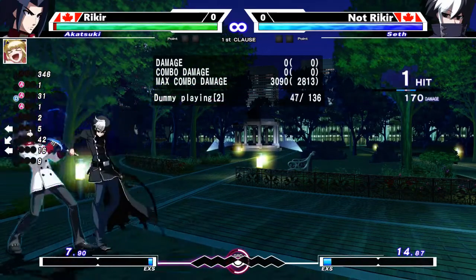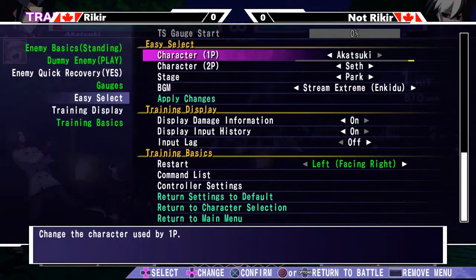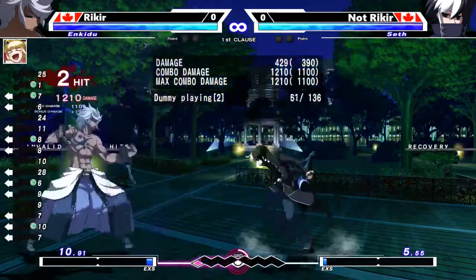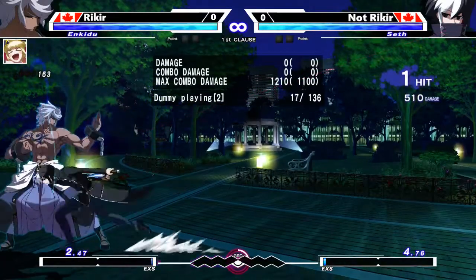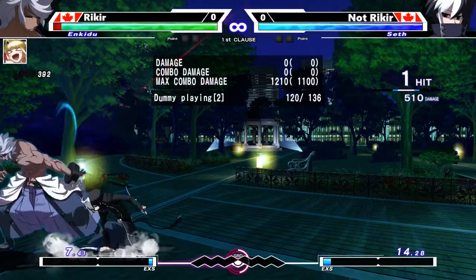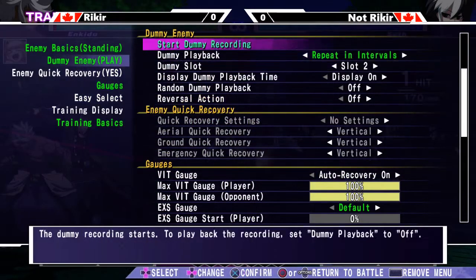That's why you need to combine these inputs together to get a throw option select. I'm actually going to switch characters to Enkidu because I'm a little more comfortable with them. Enkidu's anti-air is 4C — that's his primary anti-air, along with 3C, but we're going to use 4C in this scenario.